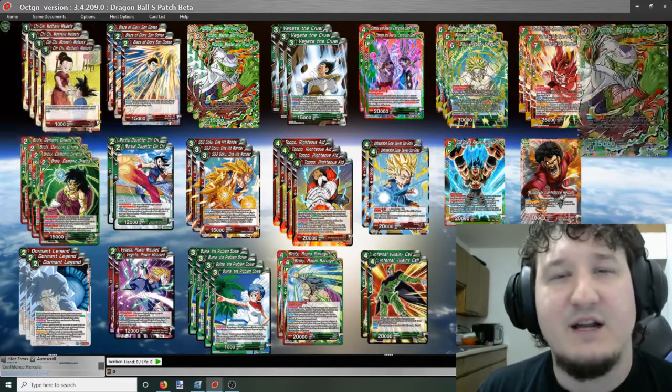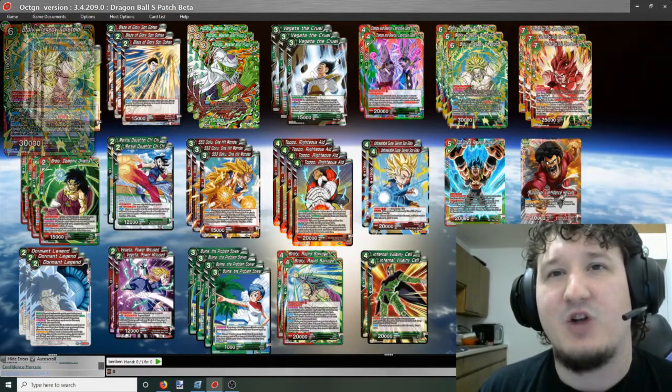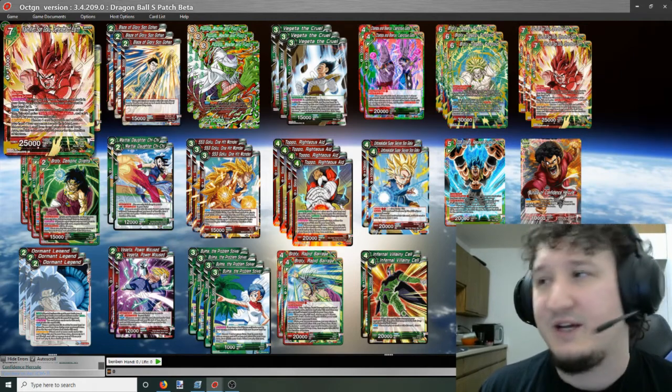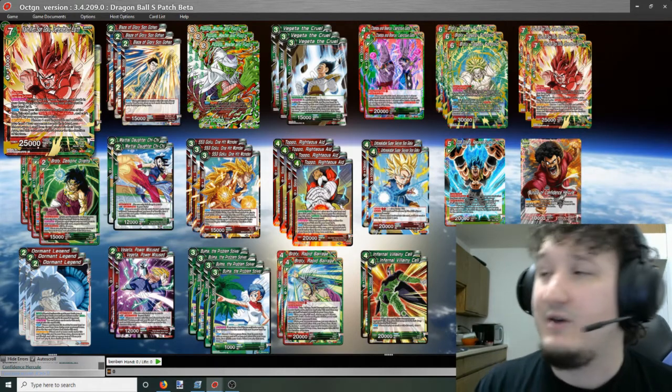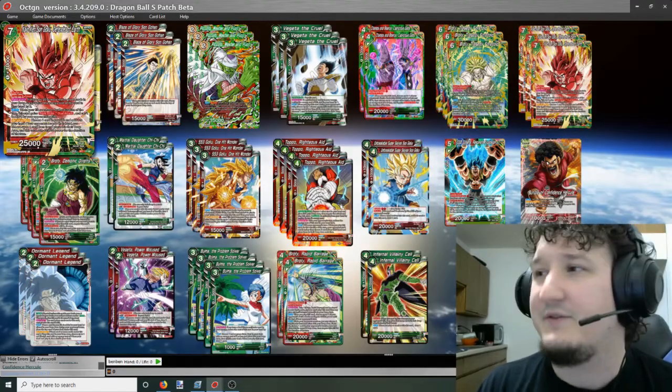This deck overall I really like this version. You can play aggressive with Piccolos and dropping Brolys early, or play really passive and finish with Kaoken. The deck is just really versatile and really strong. I highly recommend you go out there and try it. If anyone has more ideas, please put them in the comments — and please like and subscribe, go out there, play some Super, and have some fun.